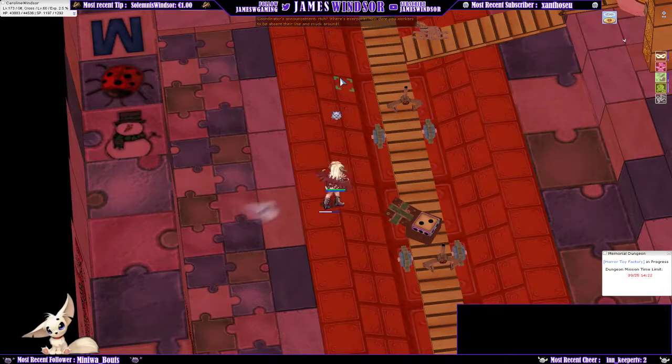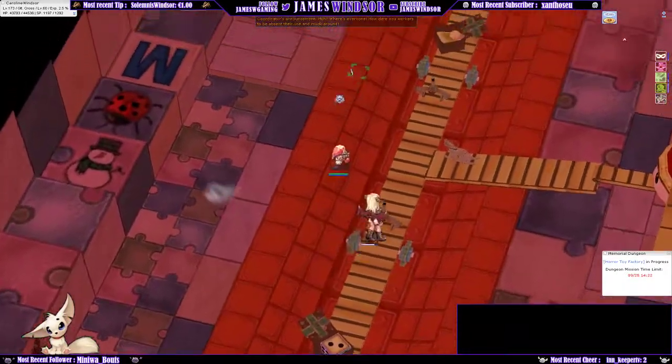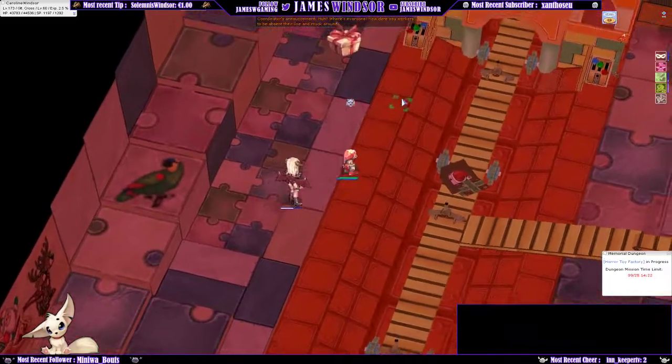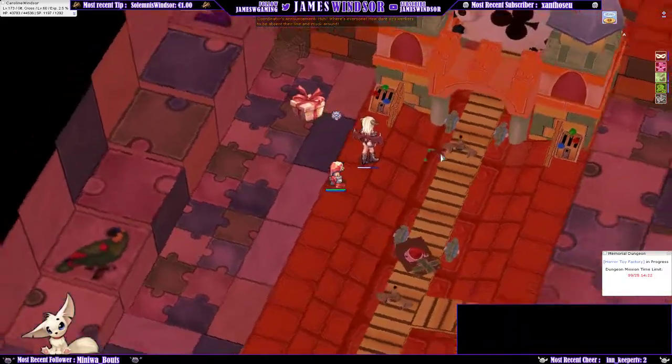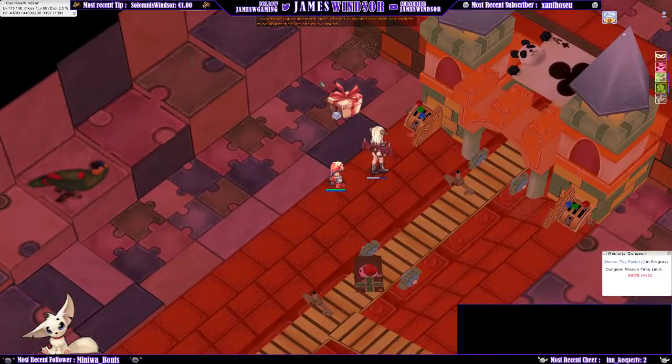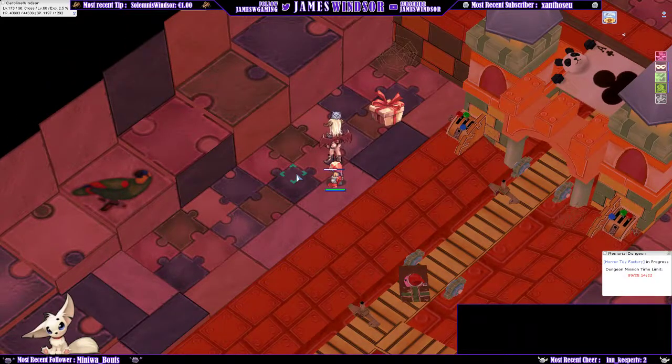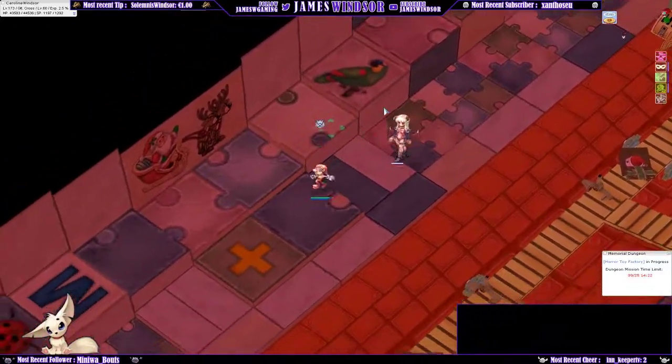When you get the completion message, go to the top left of the first phase — there's a little staircase and an employee uniform box. Click it if you need a new uniform, since they only last three minutes. You can also grab a new one from the corners, like the top left or where you came from. Then walk up the stairs.